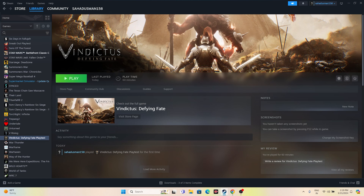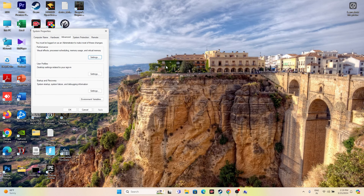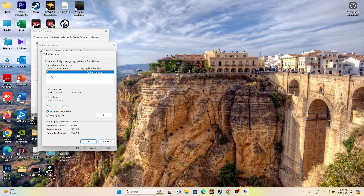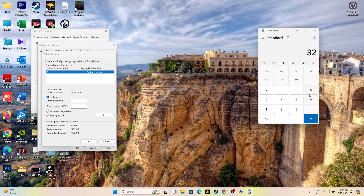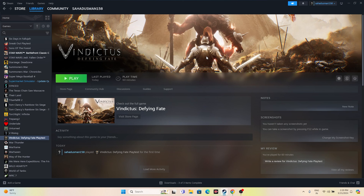If you're still having trouble, try increasing the virtual memory. Search for 'View Advanced System Settings', go to Advanced > Settings > Advanced > Change. Uncheck automatic management, select Local Disk C, and set the Initial Size to 1.5 times your total RAM and Maximum Size to 3 times your total RAM. For example, with 32GB RAM: Initial Size = 32 × 1024 × 1.5 = 49,152 MB; Maximum Size = 32 × 1024 × 3 = 98,304 MB. Paste the values, click OK, close everything, and try launching the game.